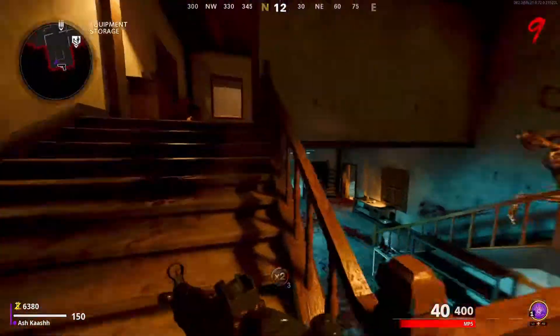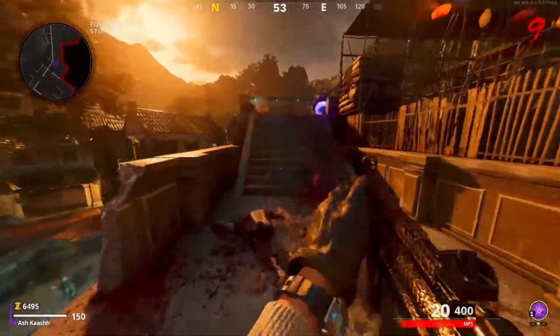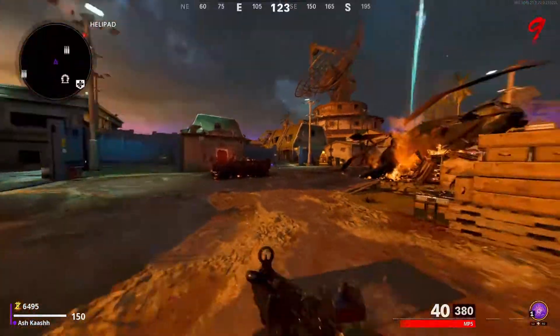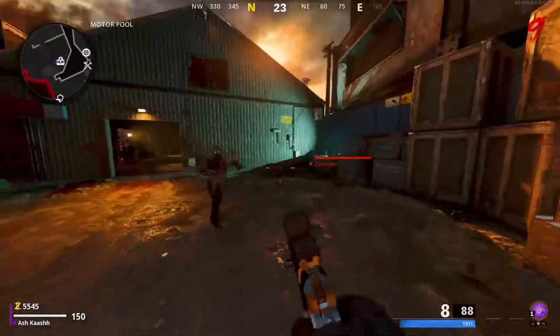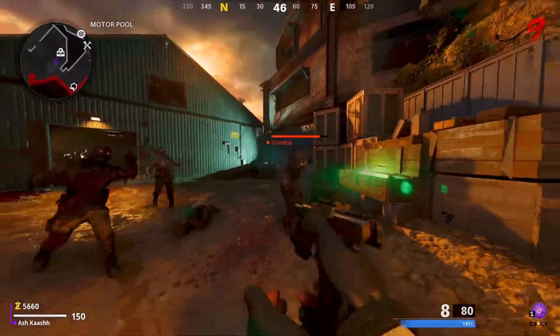I don't even know how to turn on the power in this map. Big zombie - big zombie! The mystery box was at the other town - another town - so there's like two parts to the map. Mystery box is right here. Give me something good. I think there's new weapons in here too.